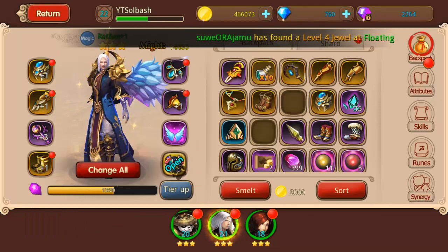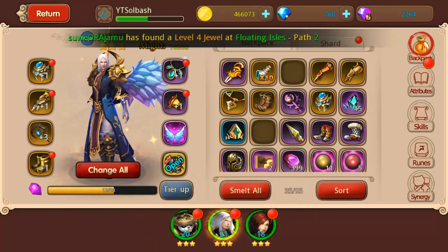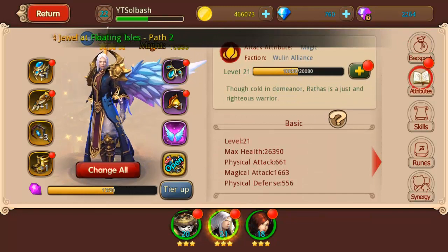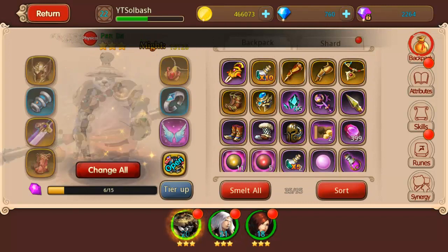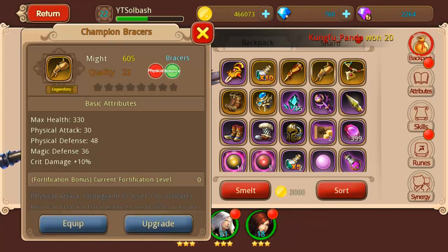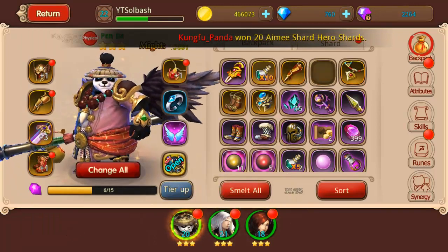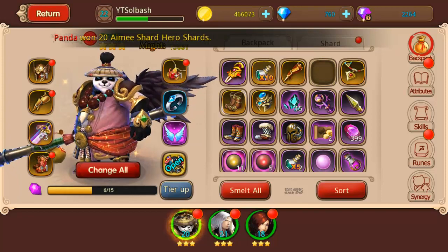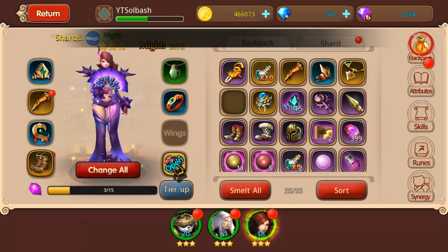Let's see what else we have — this character still needs a neck and a ring but we don't need to level him up right this minute. Checking panda: these bracers are physical so he can wear them, and he's still lacking a ring. There's a neck piece and magic boots here, but she can't use any of the remaining stuff.